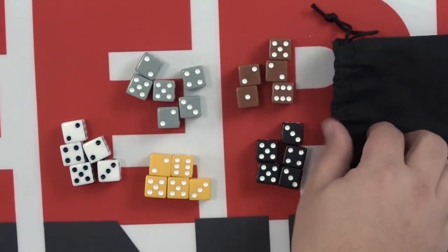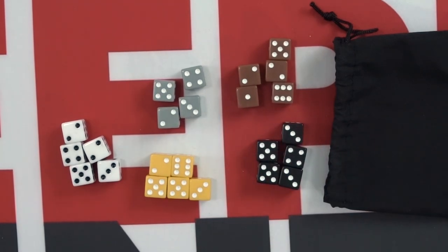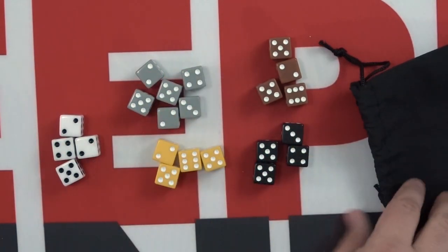Collect all the dice and create the dice pool for your game, dependent on player count. All the dice will go in the bag in a 4-player game. In a 3-player game, return 2 gray dice to the box first. In a 2-player game, return 1 yellow, brown, white, and black die to the box and put the rest in the bag.